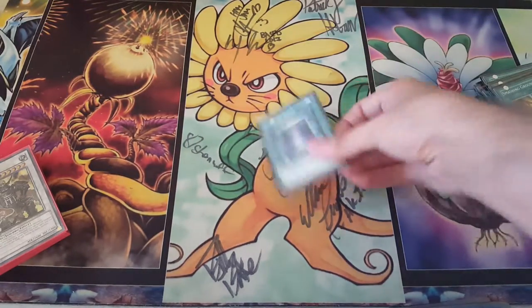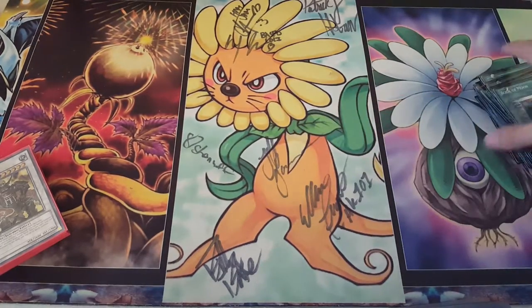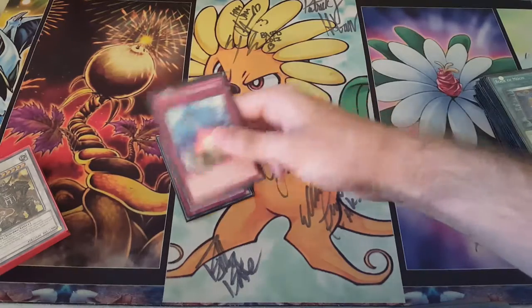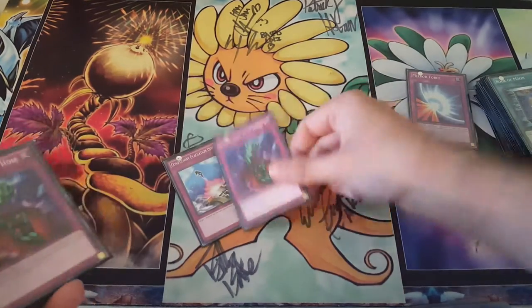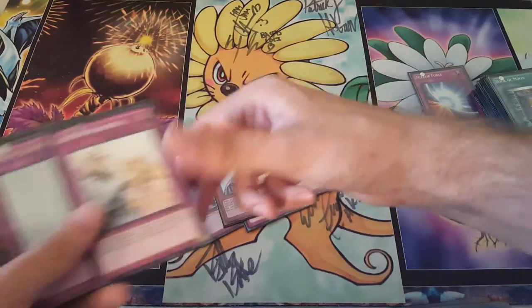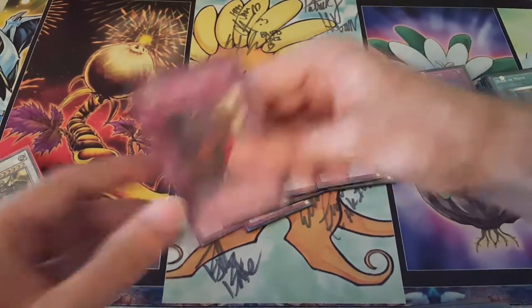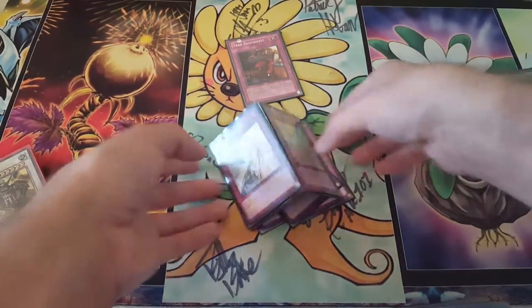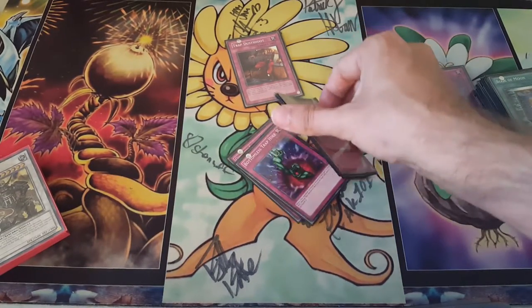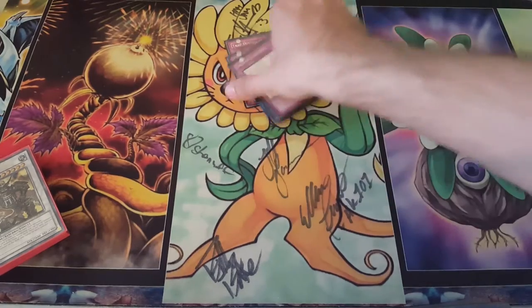Then we have one Book of Moon, because it's a trap that's not a trap — super flexible, super good, about to move to the limited list. We have a Mirror Force, then we have Compulsory, Double Bottomless, a Torrential, two Warnings and a Solemn Judgment, and then a Trap Dustshoot. Pretty much a whole bunch of summon stoppers, because we just don't really want our opponent extending their game state at all. Just clear it out.